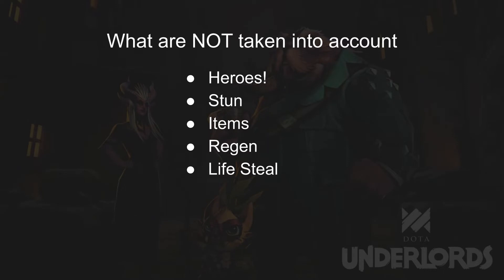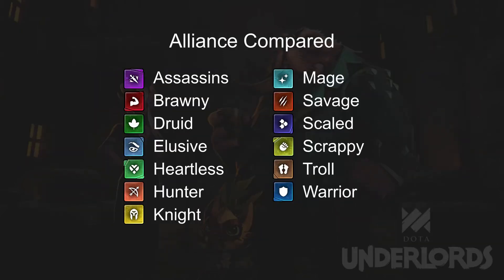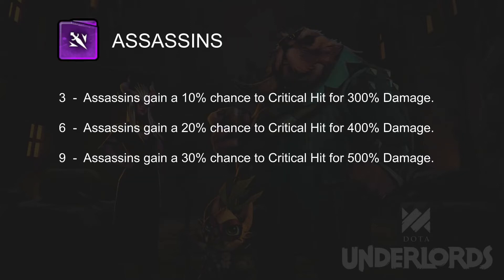There are a few things we are not accounting for in this comparison. First, we ignore individual hero power — we are only comparing the bonuses from alliances, so this video should not be treated as a simple tier list for alliances. Also, we are not taking into account stuns, items, regen, and lifesteal, as these factors change a lot depending on actual team compositions. We would be comparing these 13 alliances which fall under the requirements. Please be warned that there are scaling factors which are subjective. I will talk about the reasons behind the scaling factors I have chosen when I discuss each alliance — you can adjust them yourself if you feel differently. Okay, let's get started.